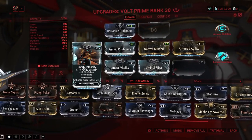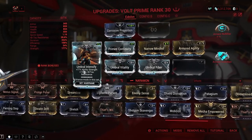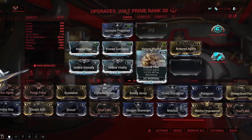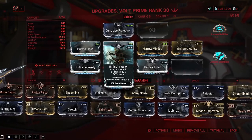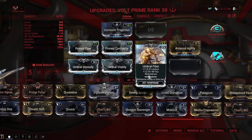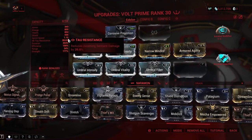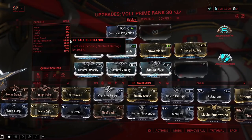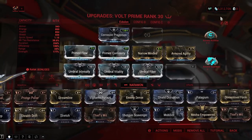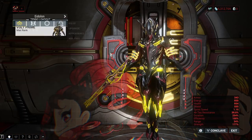For my strength I have all three Umbral mods, and they're there for the 77% strength with the entire set. With these lower-ranked ones I get 131.4% health and 115.2% armor, as well as 39.6% Tau resistance — which is sentient damage resistance, always handy when you're facing Eidolons. I've got no Archon Shards on it because I don't see the point.